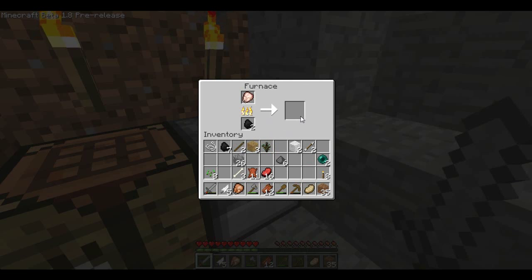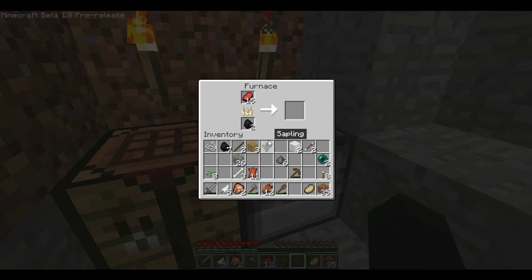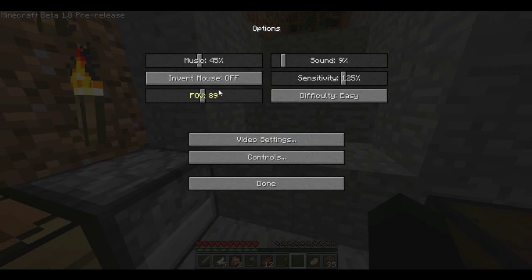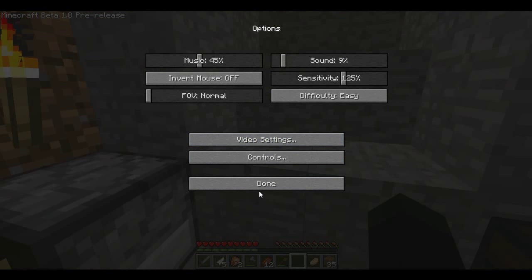Last time I put something in the furnace the game crashed, but it didn't crash this time. I'm cooking raw chicken and it is now cooked chicken. I'm gonna put some raw beef in. There we go - and that's the new cooked pork chop item.